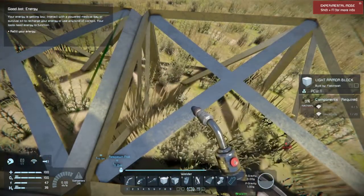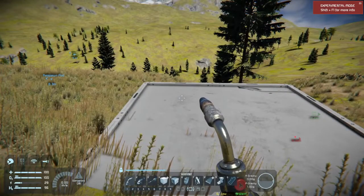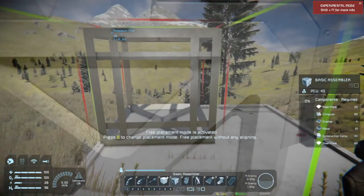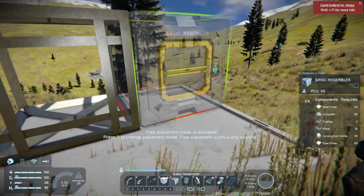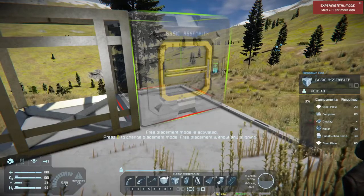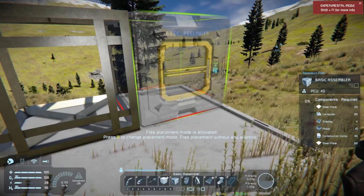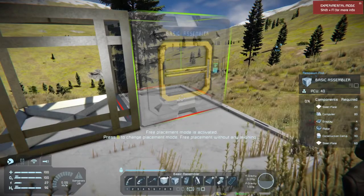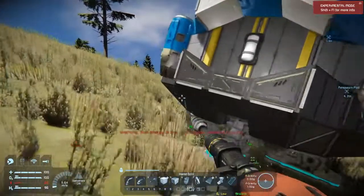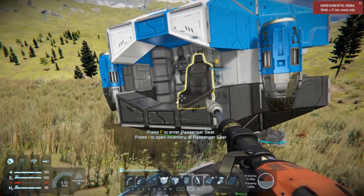Select your welder to build — make sure you have the materials needed. Now if you have a look in your shortcut bar, number 5 is the basic assembler. Place it down. There's a yellow square in the center that shows a connection, so you can use large block tubes to connect to it and transfer items to and from the basic assembler. Whenever you see those yellow connections, note you also get a small one, but that's not available for this block type. If you're suffering energy loss — if you're in the red — you'll see it in the bottom left; all you have to do is sit down in a seat.